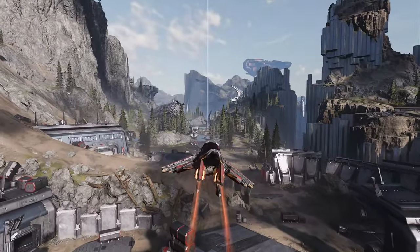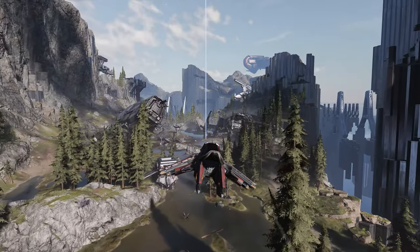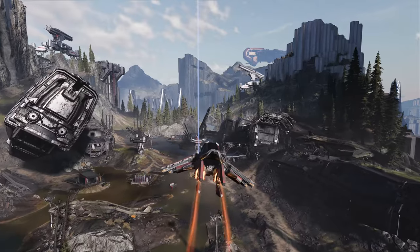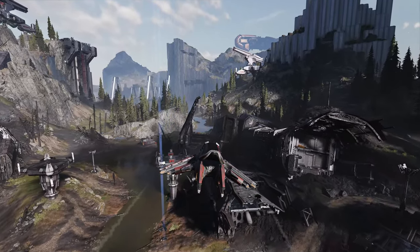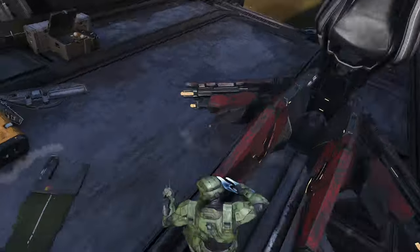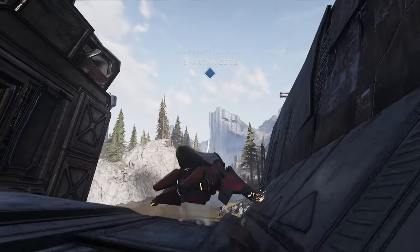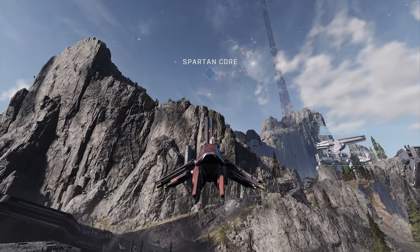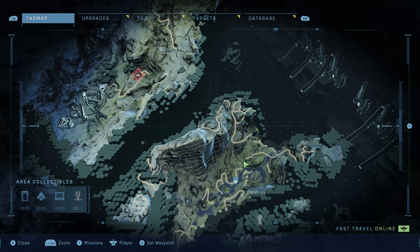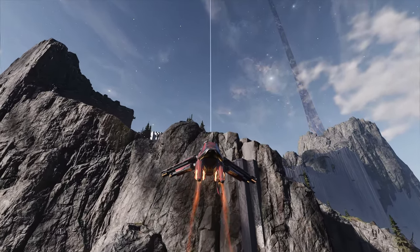Put a nav point in the middle of the map where the boss fight with Hyperius and Tovarus occurs — that's also where you crash land. There's a Spartan Core on top of the wreckage there. Fly to it and land; there's a decent chance your Banshee will slide off to the other side of the wreckage. If you can't find it, it's probably just sitting on the other side. Grab the Spartan Core on top of the wreckage.